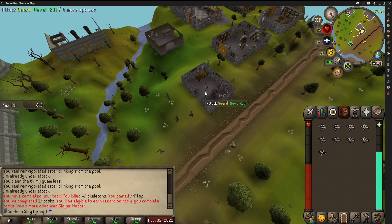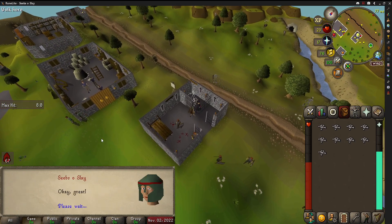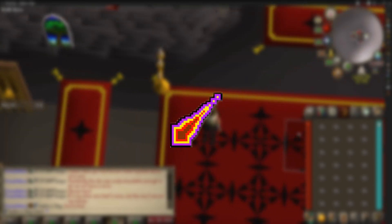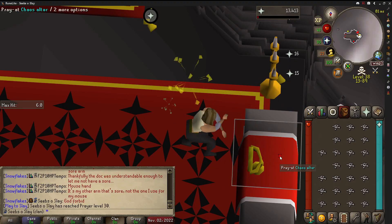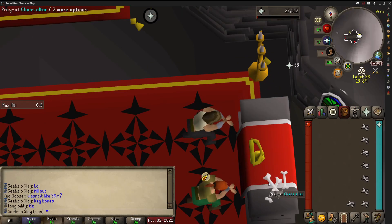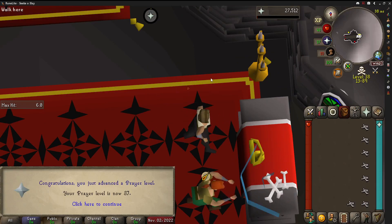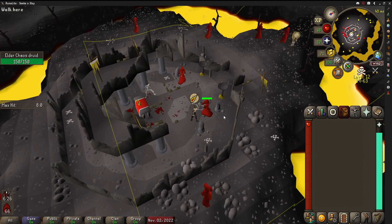I headed back to Crystilia, who gave me Chaos Druids, and that sparked an idea. I had enough bones saved up in the bank for 37 prayer, which would unlock Protect from Magic, and then I could do Elder Chaos Druids. So I headed back to the Chaos Altar and slowly worked up to 37 prayer. With Protect from Magic unlocked, it was finally time to take on the Elder Chaos Druids.